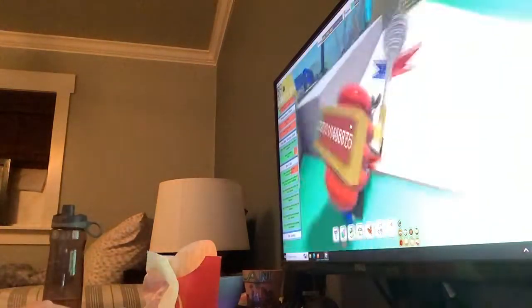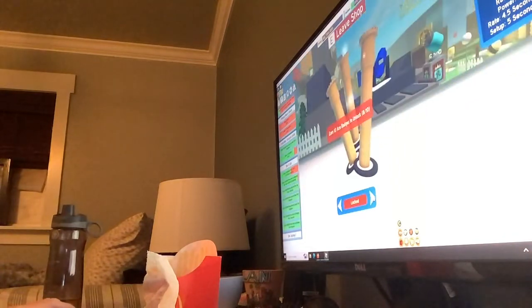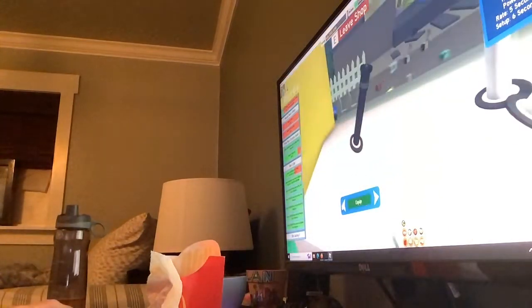So what you want to do is you want to go into here, and then of course you want to buy Silver Soakers, Golden Gushers, Diamond Drenchers, and the Supreme one — this doesn't work right here. This one and this one don't work.